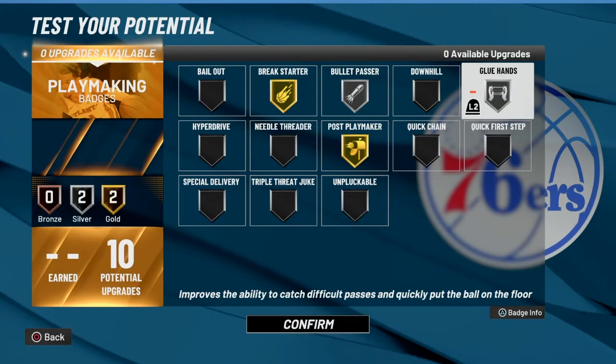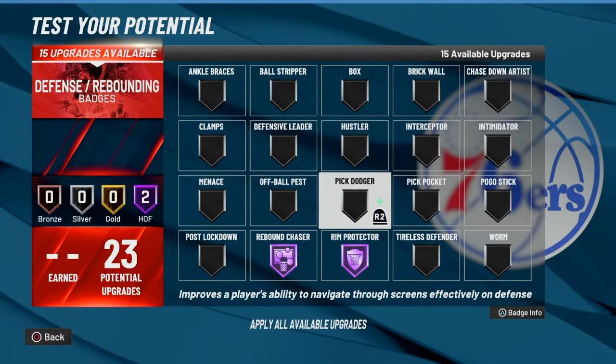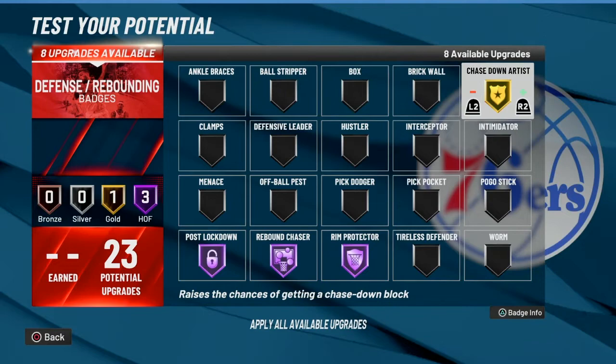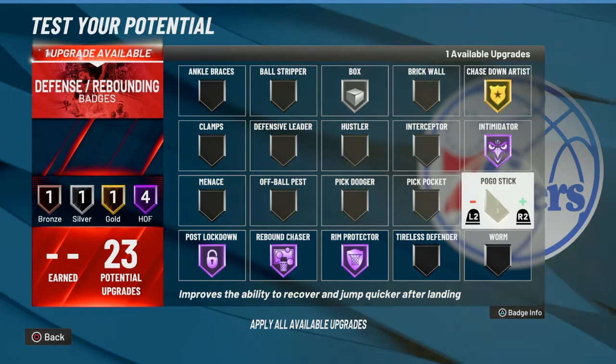For defense and rebounding, we've got 23 upgrades: Rebound Chaser on Hall of Fame, Rim Protector on Hall of Fame, Post Lockdown on Hall of Fame, Chase Down on Gold, Intimidator on Hall of Fame, Box on Silver, Poco Stick on Bronze, and Brick Wall on Bronze. That'll be the defensive and rebounding badges.